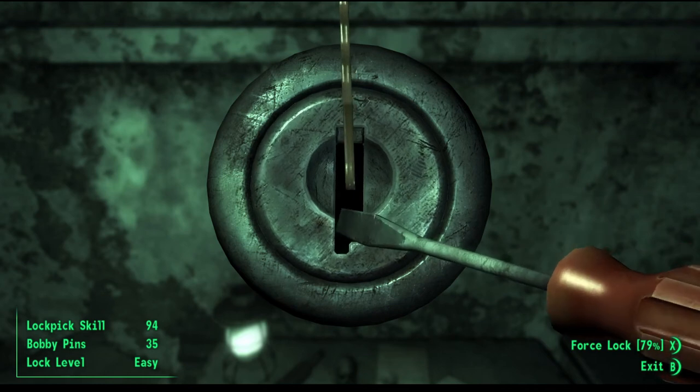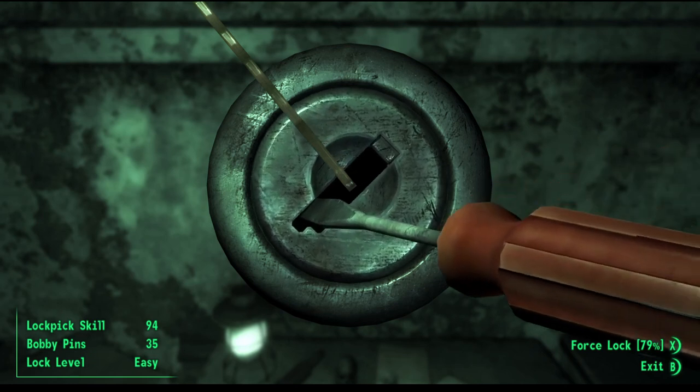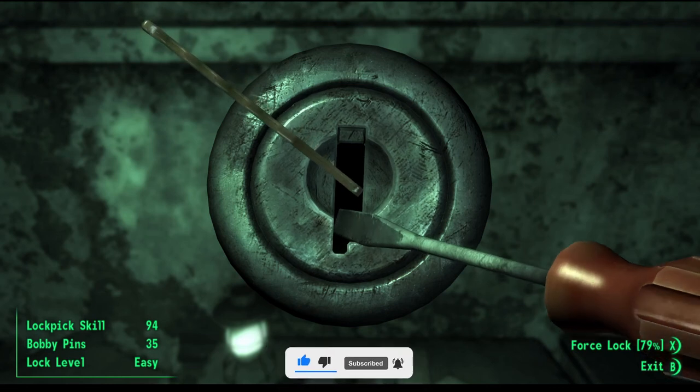This time if we try it, notice that it is jamming right away. So this time we'll move it 45 degrees to the left and try again. And this time it looks like the sweet spot is closer to the left side of the lock, but it jammed.